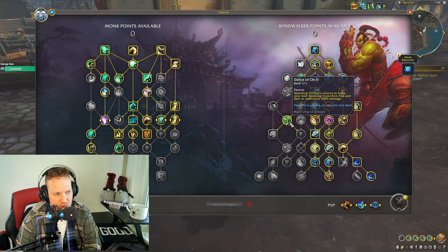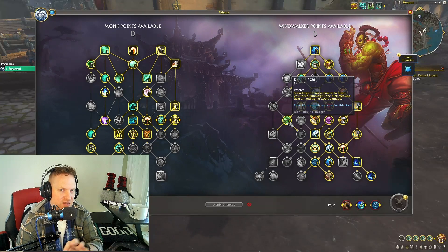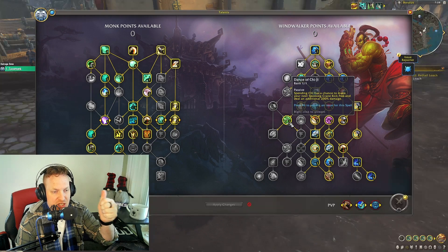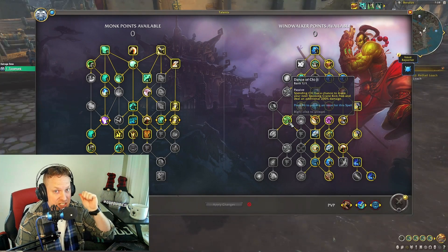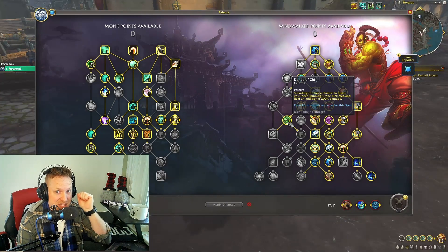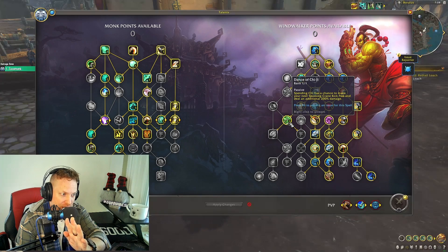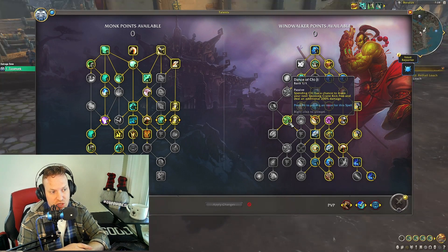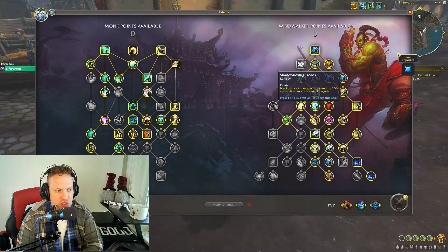Power Strikes makes Tiger Palm generate an additional chi every 15 seconds, and Open Palm Strikes gives Fists of Fury a chance to refund one chi while channeling. All these little things giving chi back are really important for the single target build. In the mid-section of the tree, I take Dance of Chi-Ji — a free proc that lets you cast Spinning Crane Kick for free at double damage. It spends one GCD, lets you regenerate energy, and does enough damage to justify taking it single target.